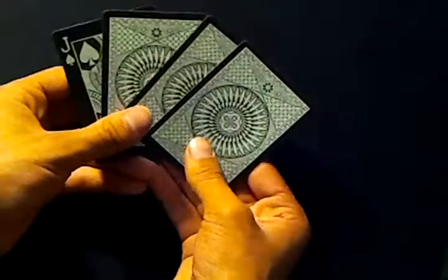Do your Elmsley Count. So now you have it like this. Tell them to think of a Jack — just say you'll teach them the Jacks real quick.